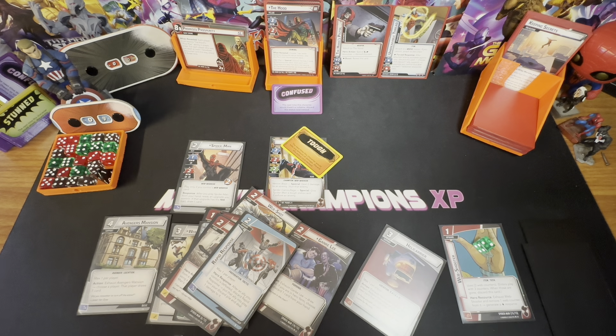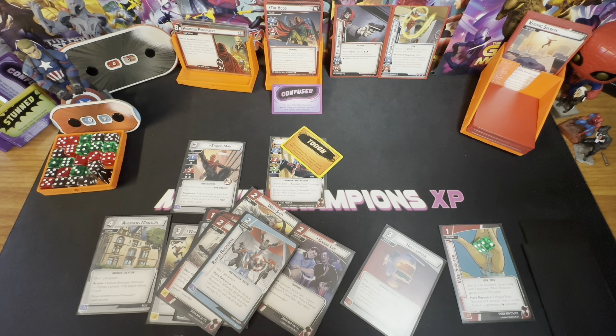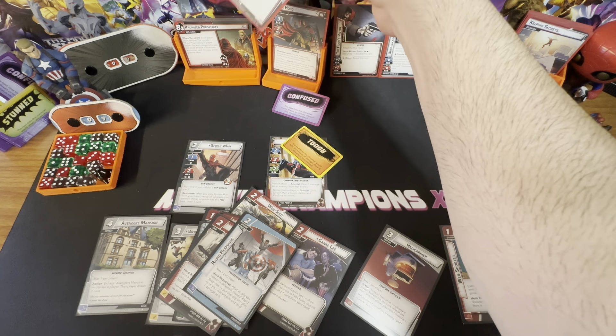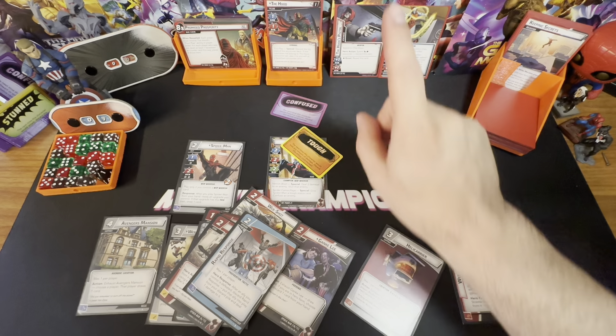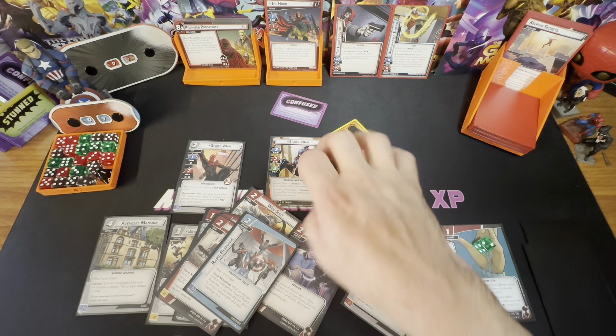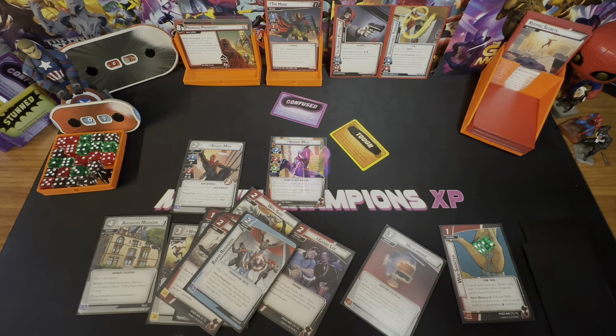Another one in the books! I think I might retire Miles for the rest of this Expert playthrough, but maybe you'll see him one more time next week. I still have to do Expert Kang, and I think it's only right that Kang fights Ant-Man. But maybe Kang opened all the timelines and in one of them he finds Miles — that's kind of cool as long as it's thematic. Thank you for watching, take care!